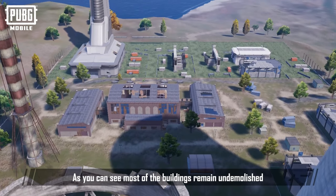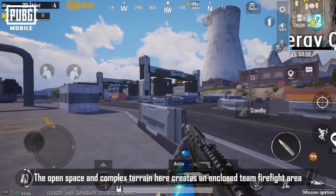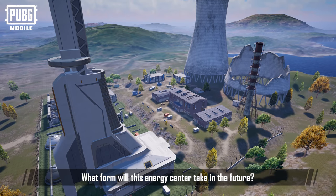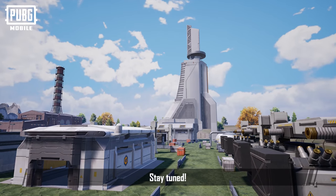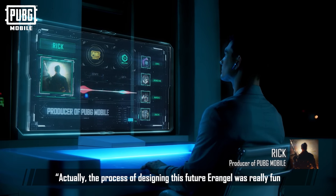As you can see, most of the buildings remain undemolished. The open space and complex terrain here creates an enclosed team firefight area. What form will this energy center take in the future? Stay tuned.